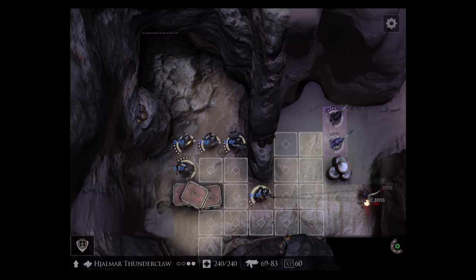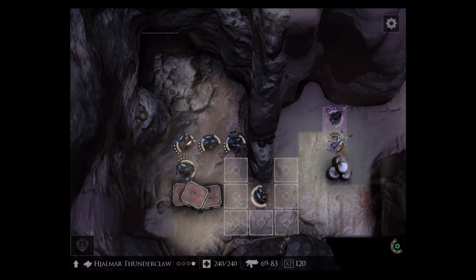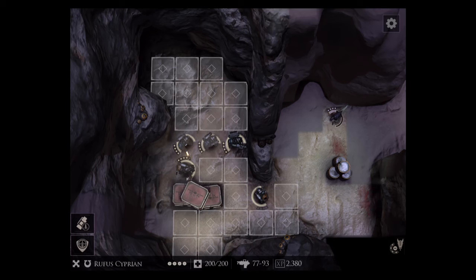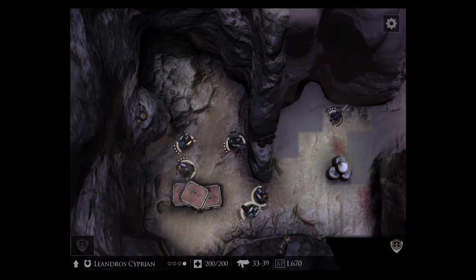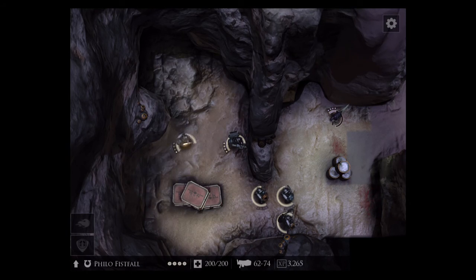Let's see the Frostbite bolter — what it does is I think it sometimes returns action points if you're within walking distance. But Rufus is not the best choice as we need at least one action point left to finish off the guy. It will not work, so let's try to be fast this time.